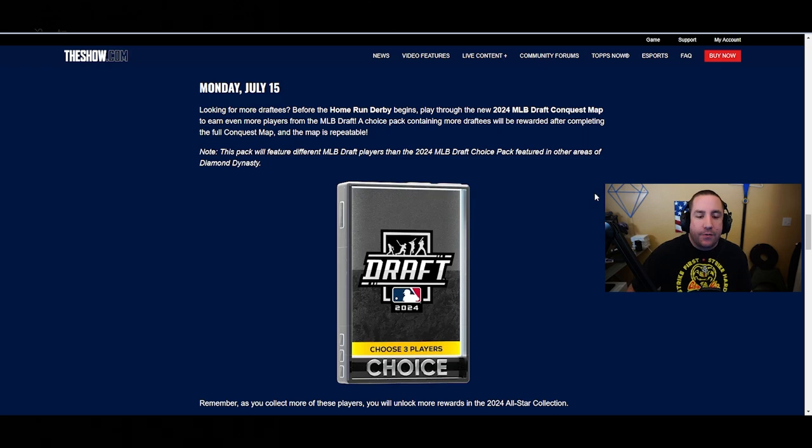Free cards from the MLB Draft - love to see it. Not only can you buy the pack in the store, you can earn it free in the program or collection. On Monday, play through the new 2024 MLB Draft conquest map to earn even more players. A choice pack with more draftees will be rewarded after completing the full conquest map - and the map is repeatable! It looks like the final reward can be earned more than once, which is huge.